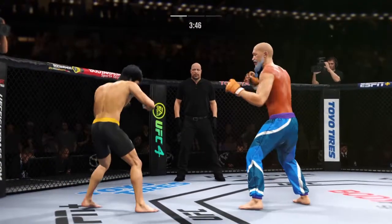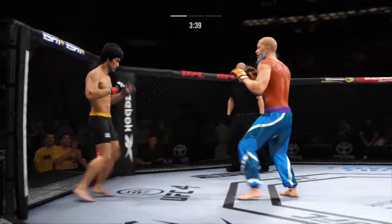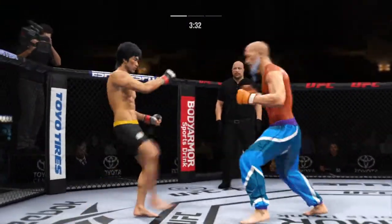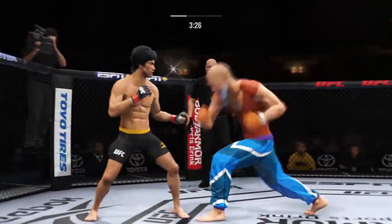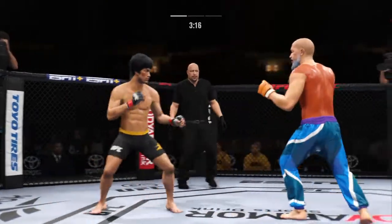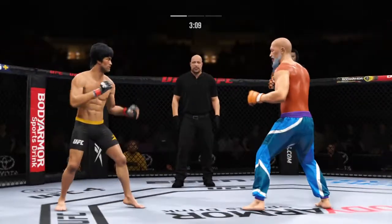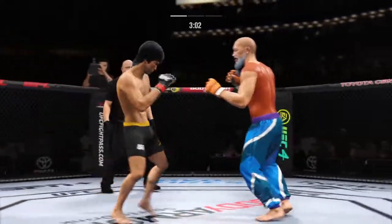Big punch lands over the top. Perhaps a sign of things to come as he lands a kick there. Nice kick landed at the top. They continue to exchange. That left hand is on point. Look at him working, trying to shut the liver down.